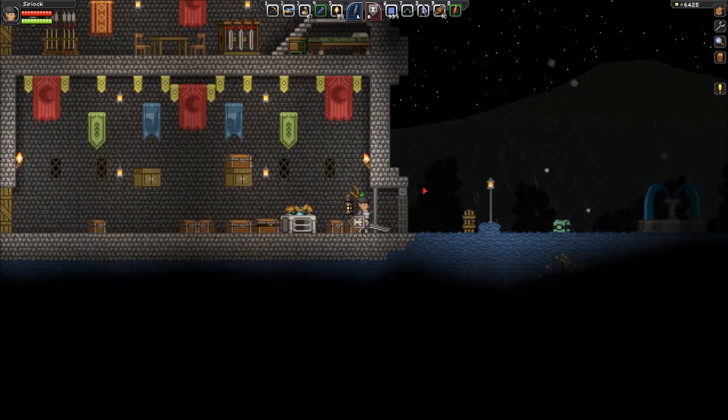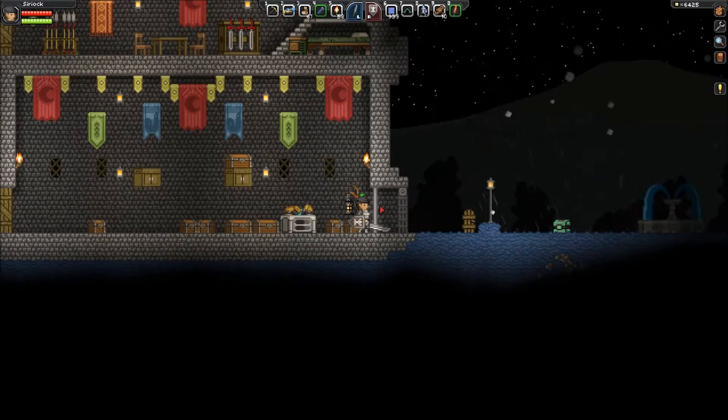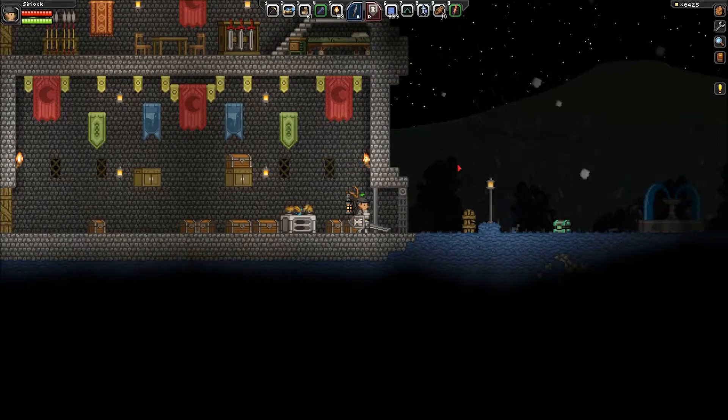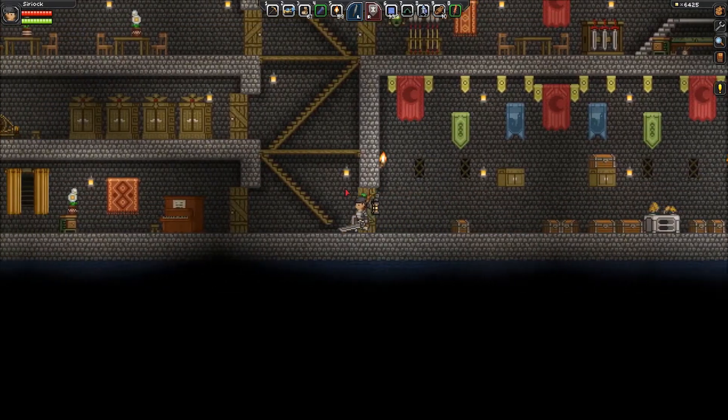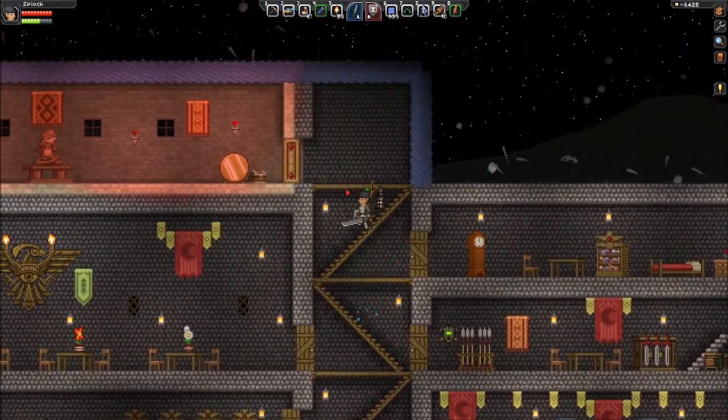There's the hail. Good ol' hail. I actually had some fine sand laying around at one point and the hail damaged it to the point where it broke it. It was kinda cool. I like that it actually damaged the blocks that it was contacting when it lands.